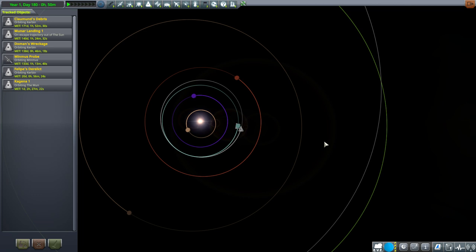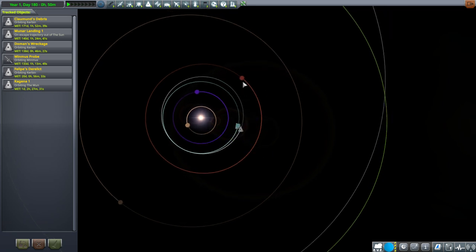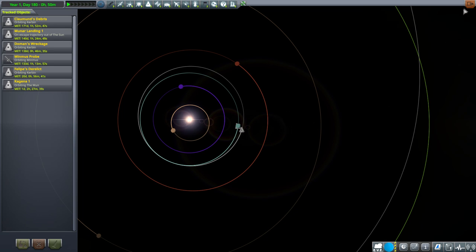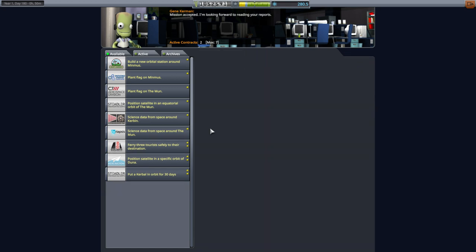Hello everyone and welcome back to Kerbal Space Program 1.6 with Kerbalism. In this episode, I think we should aim for Duna because the Duna transfer window is coming up. The transfer window occurs when Kerbin is 45 degrees behind Duna. It's a little bit more than 45 degrees right now, but it's close enough. Checking our available contracts, we see an Explore Duna contract — flyby and return to Kerbin — but it doesn't necessitate the use of a Kerbal, so that's a good one to pick up and it doesn't give us a deadline.